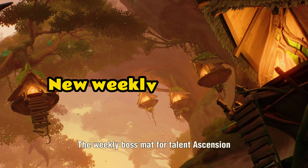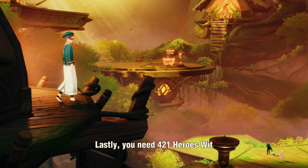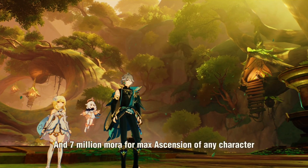The Weekly Boss material for Talent Ascension will be available from Version 3.6. Lastly, you need 421 Hero's Wit and 7 million Mora for max ascension of any character.